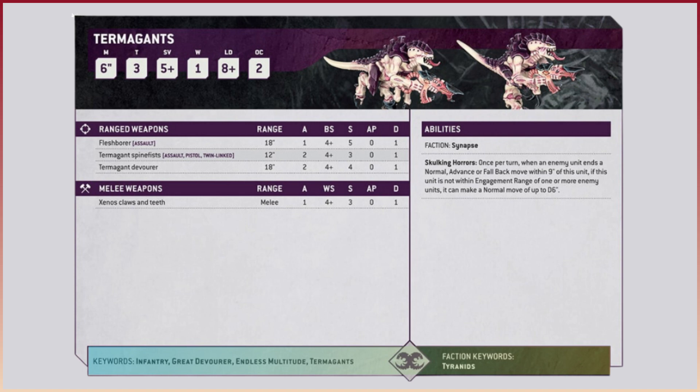I mean look in the Necron Codex - which is one of my other armies - at one stage even the Silent King had Core, which was absolutely ridiculous. Removing Core from the game I think is a good thing. Instead they have added a new keyword here which is 'The Great Devourer'. We don't know what that means - it could relate to some sub-faction. But yeah there is a lot less in terms of the keywords, which is overall I think a good change.